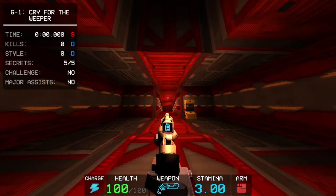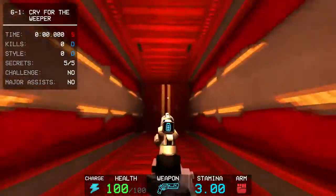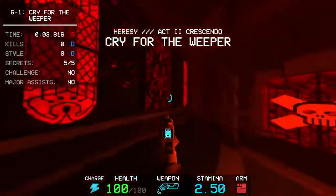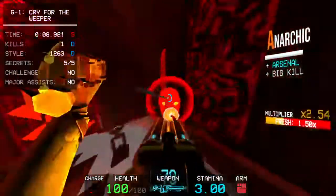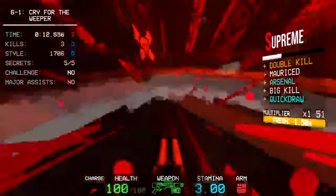Hello everyone and welcome to my Ultrakill gameplay, level 6-1 Cry for the Weaver. Now you will immediately notice two things. One, Sword Machine is here. And now he's dead.